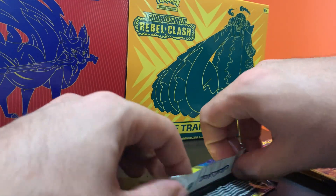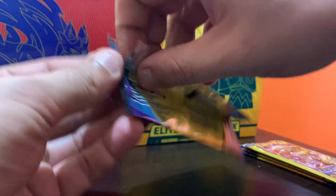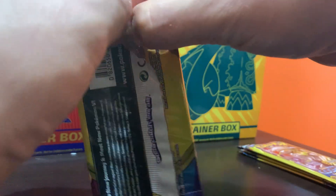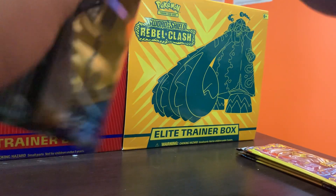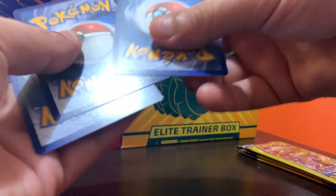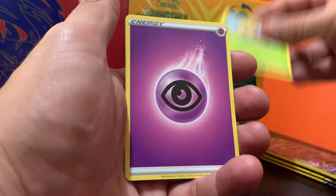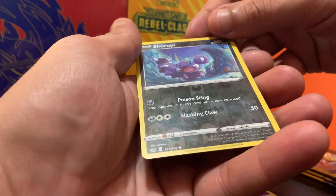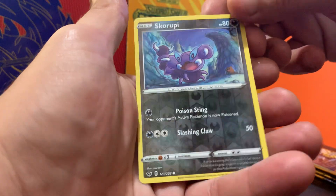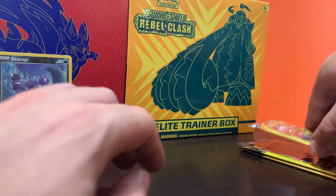Alright guys, let's see — I can't find my scissors so we're going old school style. Using the card trick to open it up. So we have a Glossy Flare, a Psychic Energy, and wow — a reverse hollow already! Scroopey. I don't know if you guys can see it but it's a reverse hollow. And the G that we always get — so far it's looking like a good regular pack.